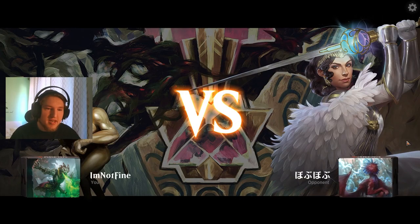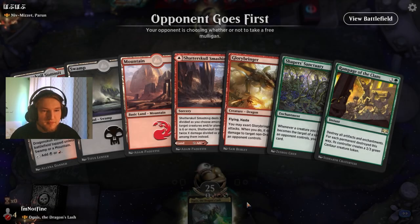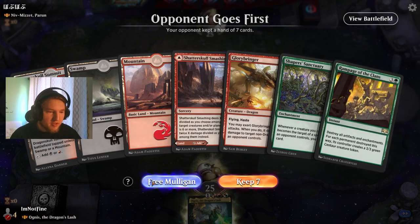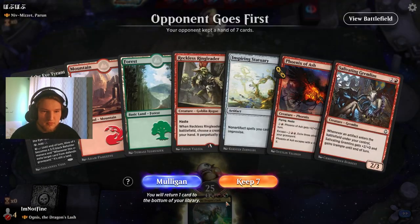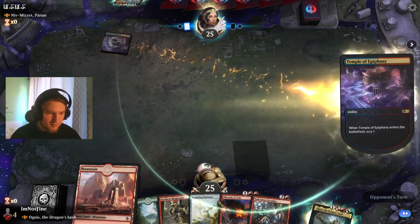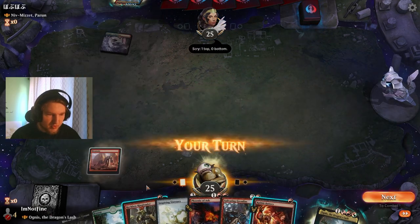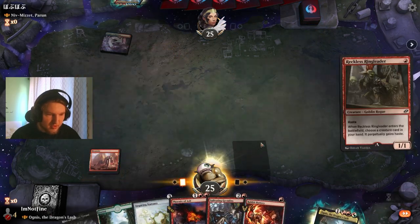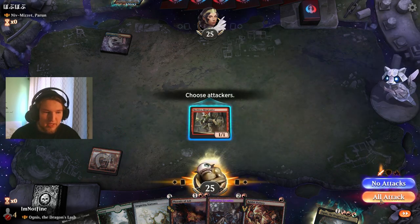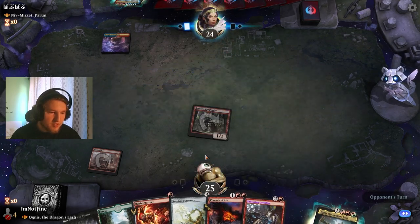We are ready to play against Niv-Mizzet Parun. Reckless Ringleader giving the Salivating Gremlins haste here is going to be actually pretty relevant. Ringleader enters, gives something in my hand haste for the rest of the game.